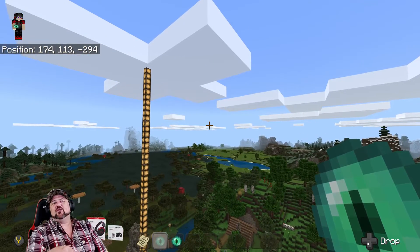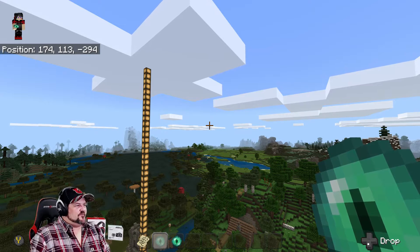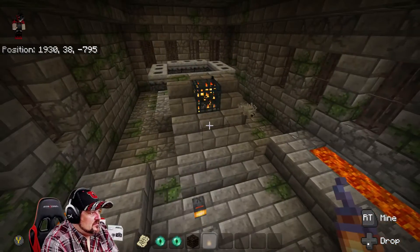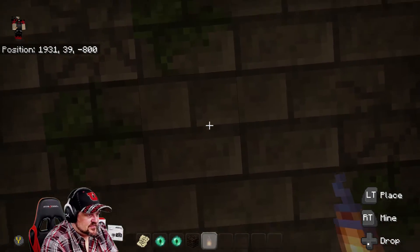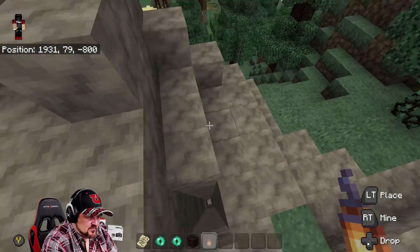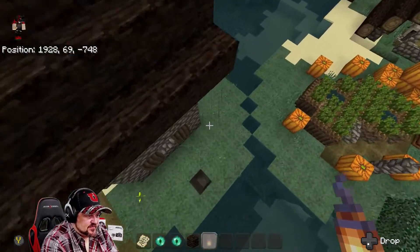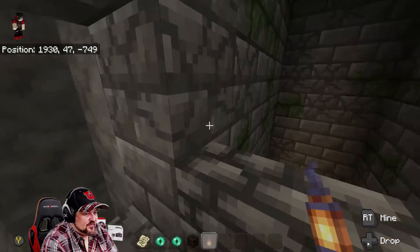Really quick, I'm going to find the stronghold and show you the coordinates so you can see how far away it is. Here are the coordinates for the base not too far from where we spawned. Now let's go find the stronghold. Here are the coordinates for the spawner — it goes down quite a ways but starts really close to the surface.